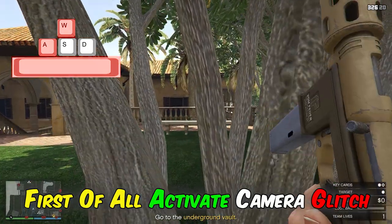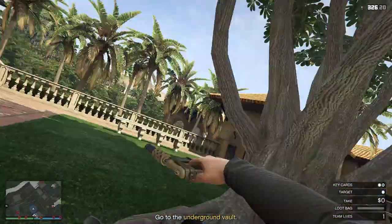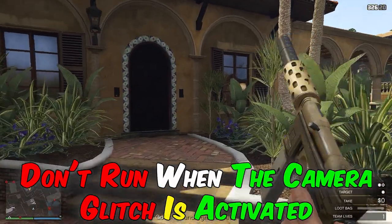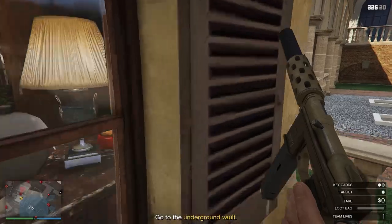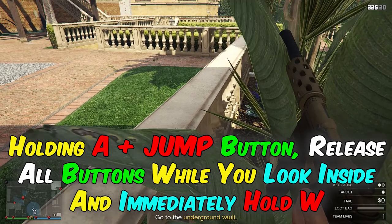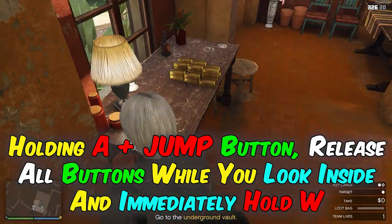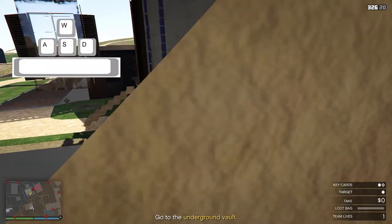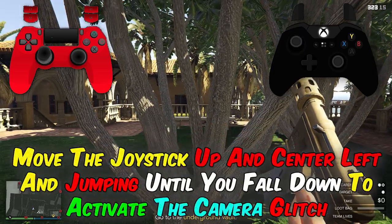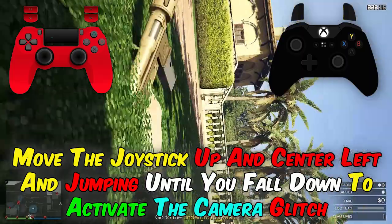First of all, activate the camera glitch. Don't run when the camera glitch is activated. Holding A plus jump button, release all buttons while you look inside and immediately hold W. Move the joystick up and center left and keep jumping until you fall down to activate the camera glitch.